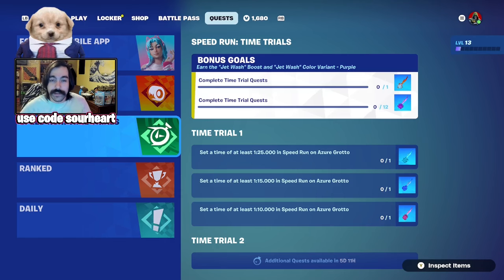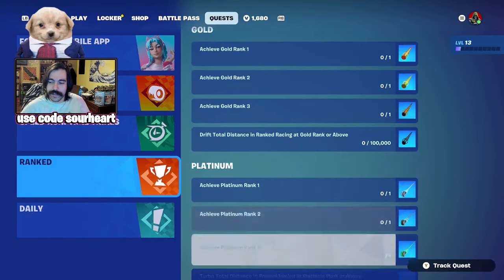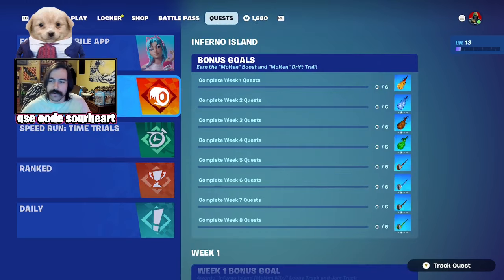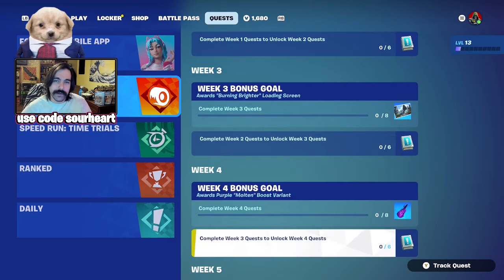Rocket Racing also launched a new season in Season 4, and there are quite a few cosmetics here for free. Most of them are going to be weapon and vehicle trails — even in ranked mode, there are about 30 of these to obtain. But more interesting to the general player is the Inferno Island Challenge tab, where you can actually earn a music track and three different loading screens.